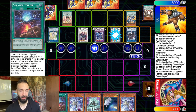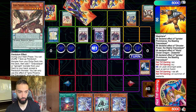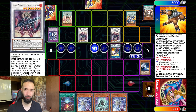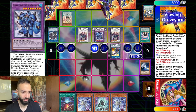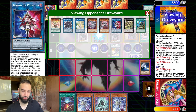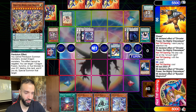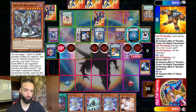I'm going to Ghost Mourner on the summon of Zealantis because if I let that resolve, he'll Ignister twice again — it'll be too much. One Mourner won't stop Draco Slayer Math Mech. He just won't be able to push through. We're still trying to find a way to out this board, and my sixth card is obviously another hand trap.